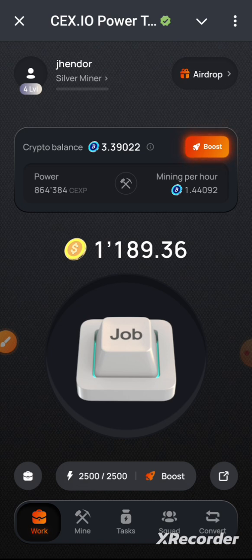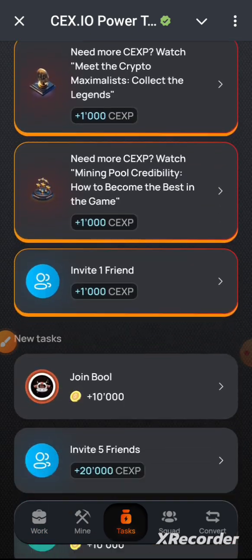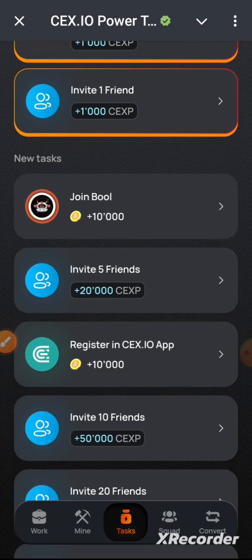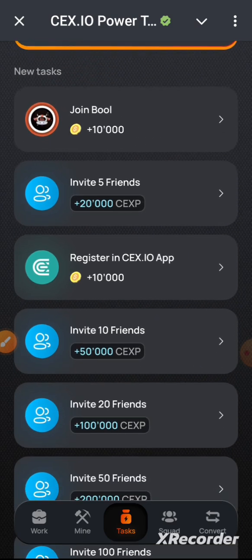You have the blue token and the orange token. You can build up the orange token by going to the Tasks section, or you can tap the button in the middle. If you go to Tasks, you can take part in all of these tasks.